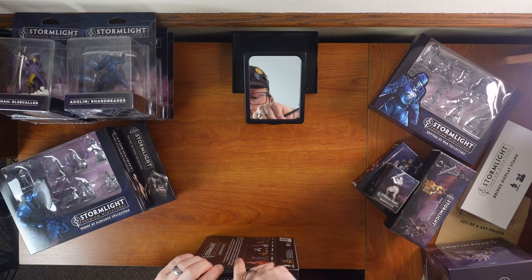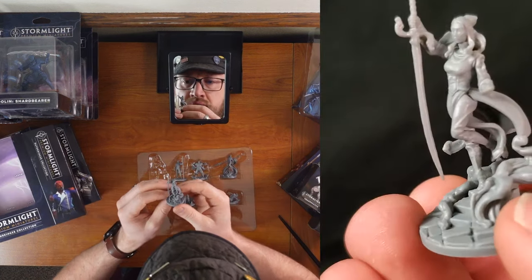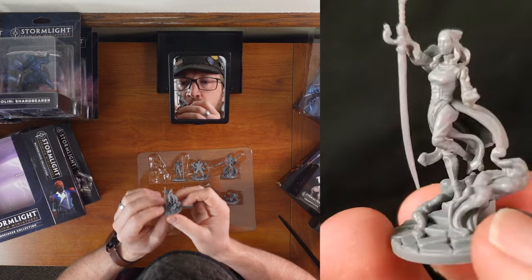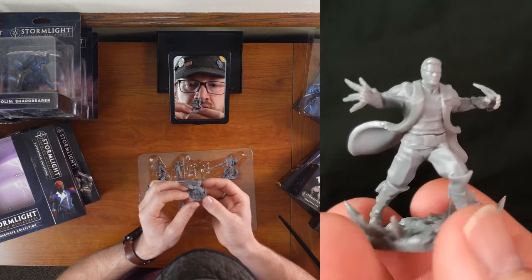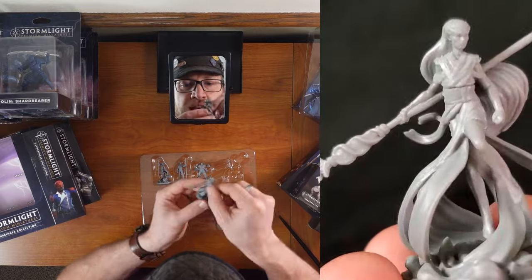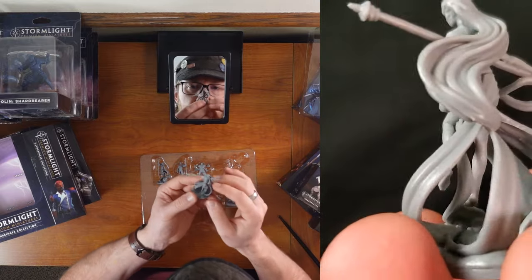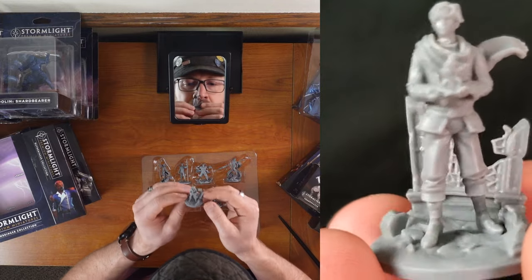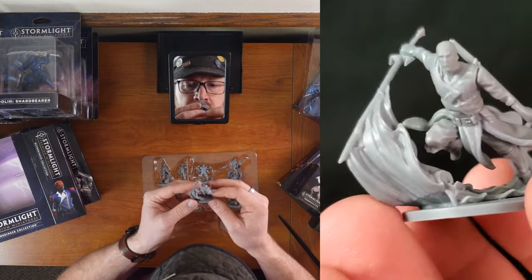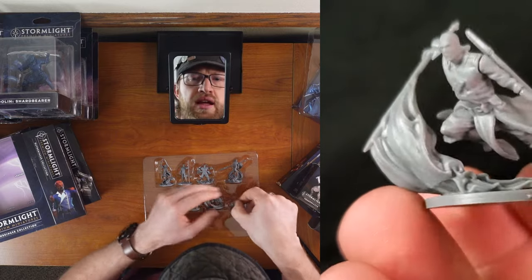Next up is Oathbringer. Got, of course, Jasnah doing her cover of Oathbringer pose. Rlain in war form. Dalinar doing a cool thing. Leshwi — I love what they did with her robes. Renarin with glys, standing in front of stained glass — that's fantastic. There's Skybreaker Zeth. The intricate details are fantastic.